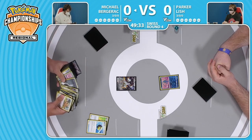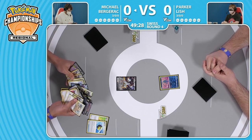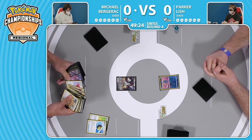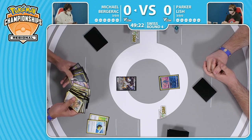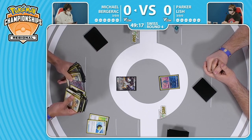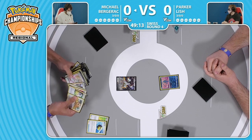Both players now in a pretty precarious position. If Parker can get an early KO on this Arceus V before it can do the work it needs to do - well thankfully, the way both of these decks are built, there's no real KO coming on the first turn of the game from your opponent. There's no Meloetta and Sparkle going on, so thankfully a little bit safe.